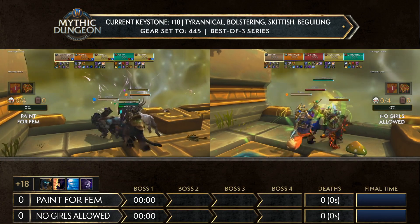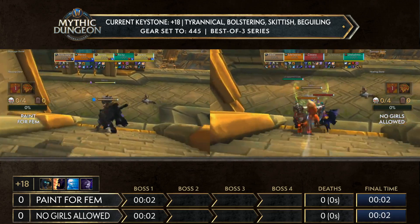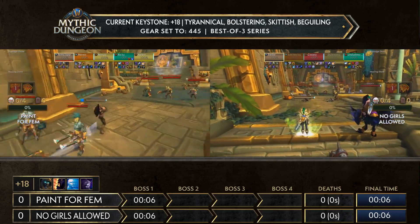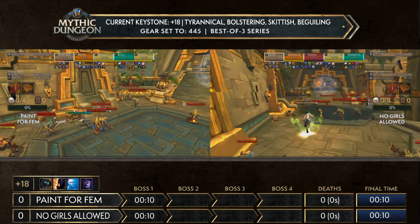Teams are already hugging that left side, you can already see the arcana trinket channeled there by Ricky on the side of Paint for Femme. The only difference between the two teams is that No Girls Allowed is running the unholy DK for Sistar, whereas it's double rogue over there for Paint for Femme.